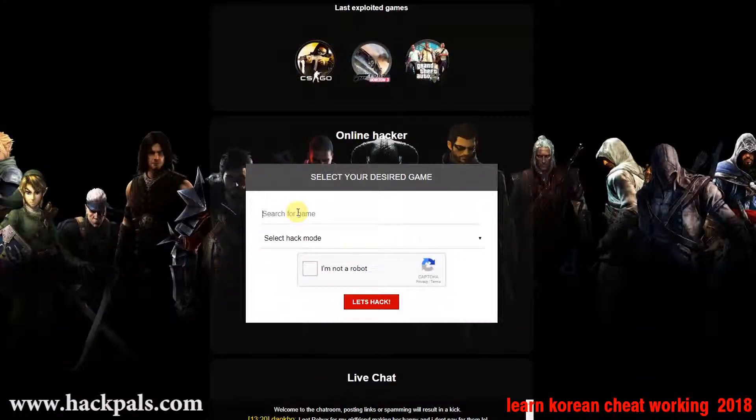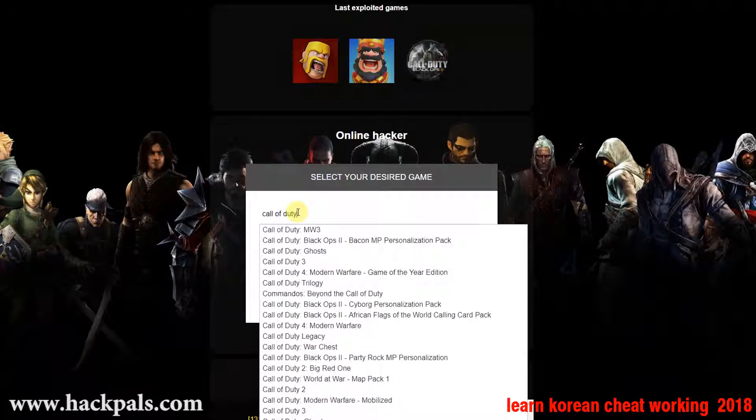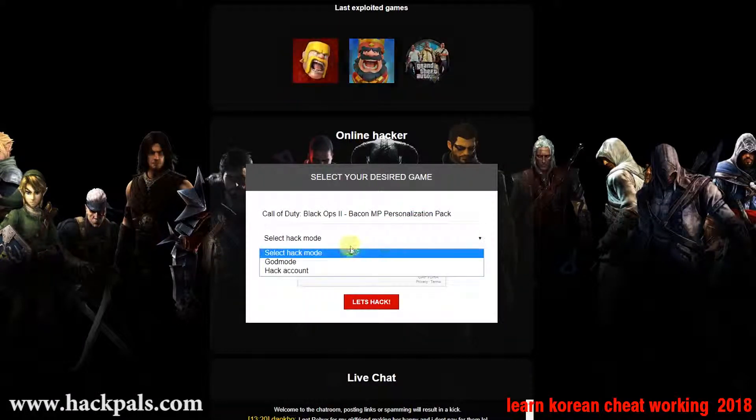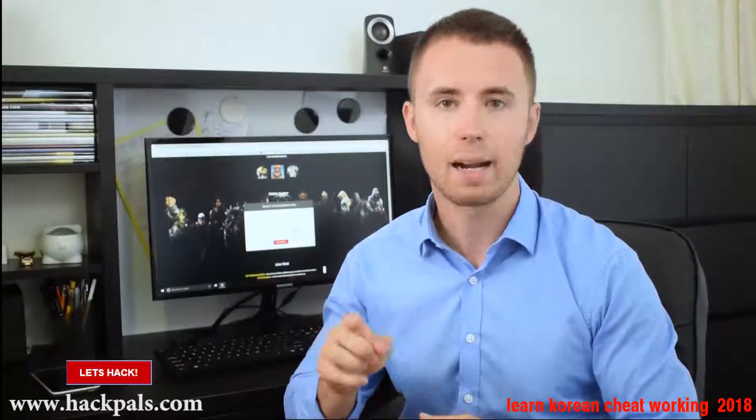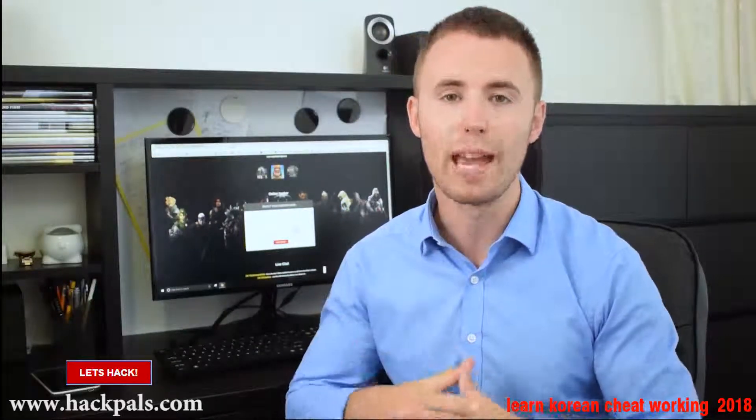When you go to the site, just search for the game that you wanna hack, then just make a simple human verification proof that you are not a robot by either downloading a free app to your phone or doing a quick survey on your PC. After that, simply click on the Let's Hack button and experience the new way of hacking.